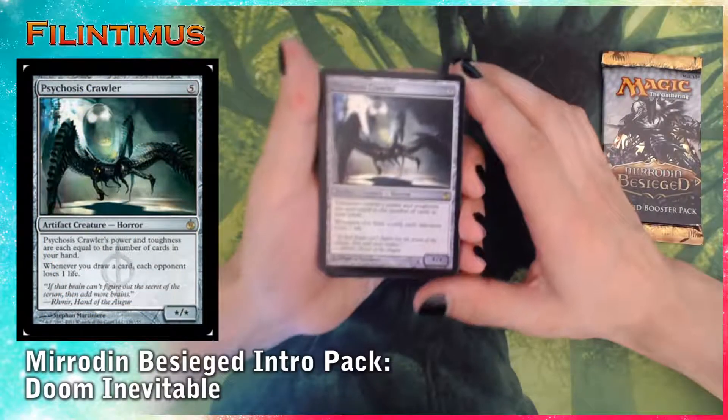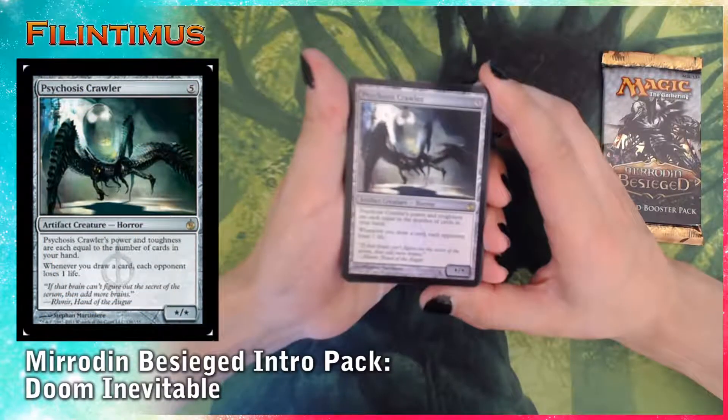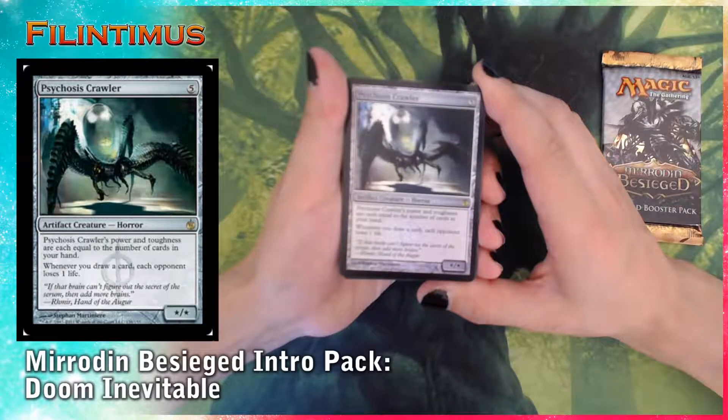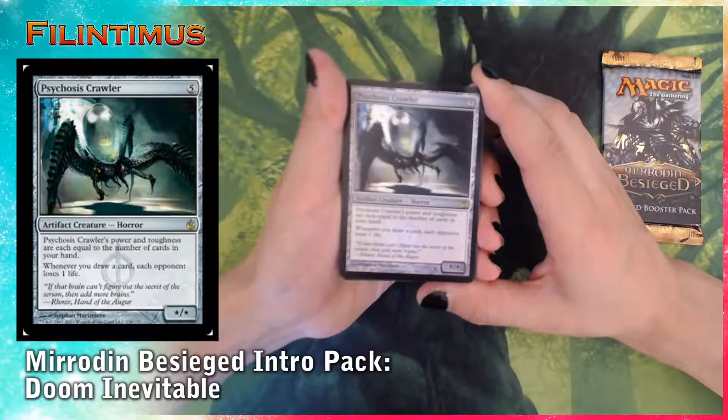Psychosis Crawler. Five generic — artifact creature horror. Psychosis Crawler's power and toughness are each equal to the number of cards in your hand. Whenever you draw a card, each opponent loses one life.